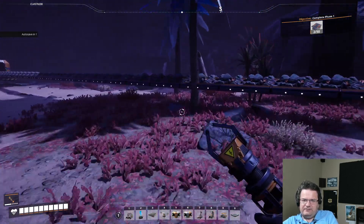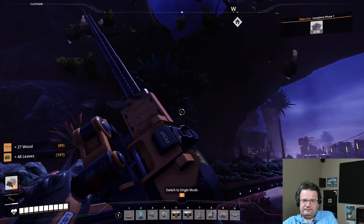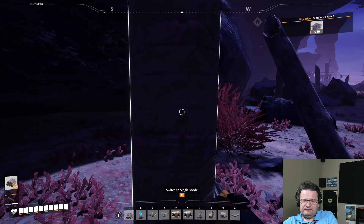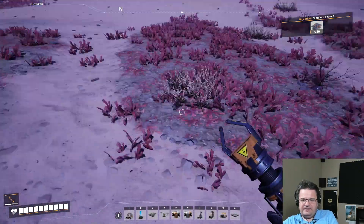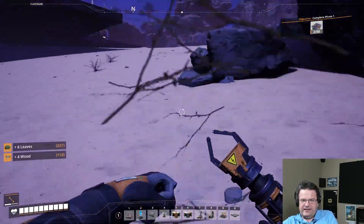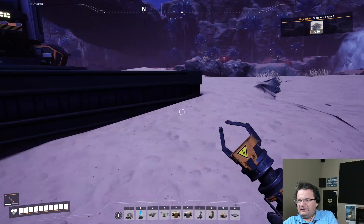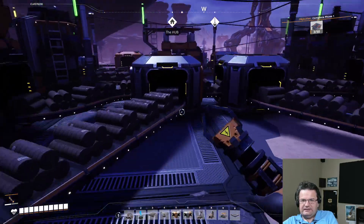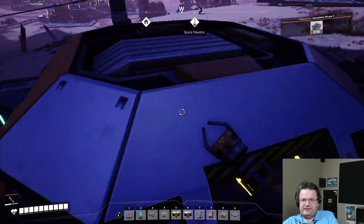The power situation might be a little bit tenuous. Let's go ahead and build another couple of bio-generators. We'll be able to get coal soon, but I don't know that I'm going to do that tonight. Do we have any empties? No. Alright, this is going to be fun.